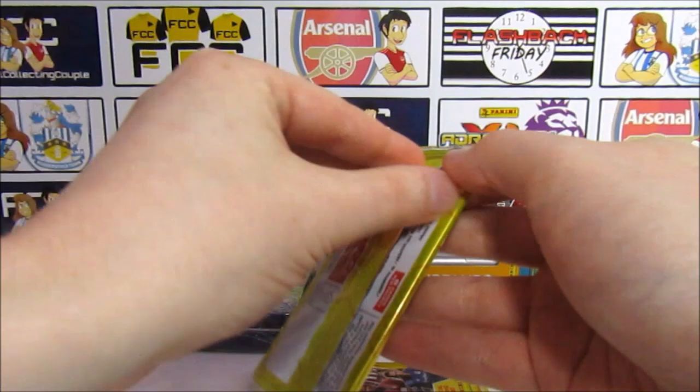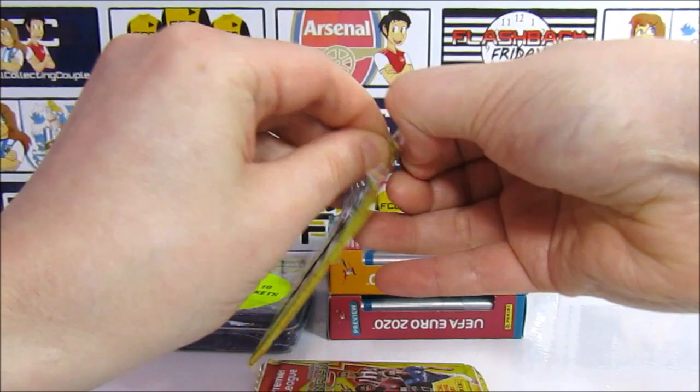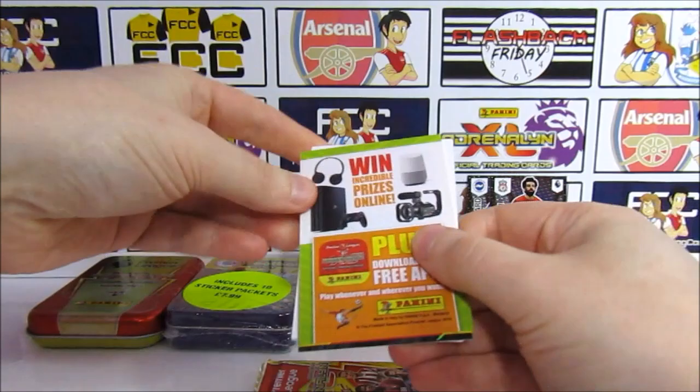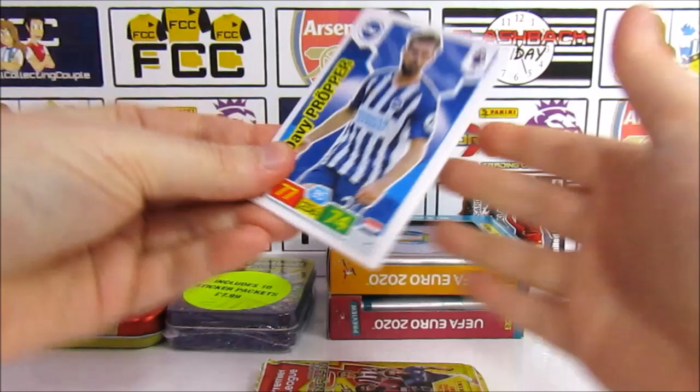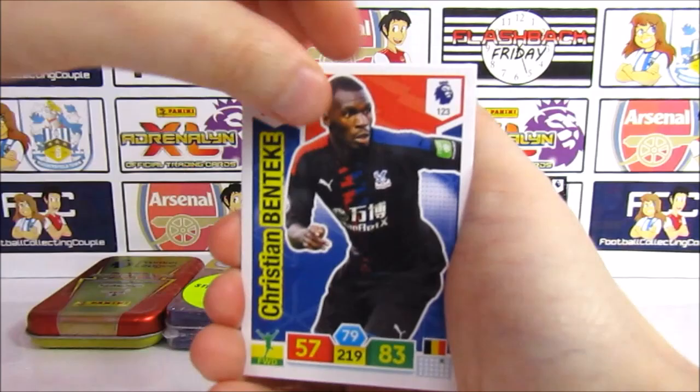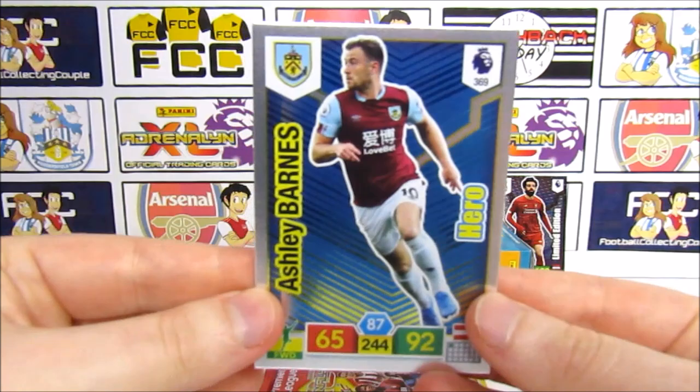See if that can improve. It's quite a tight pack. Looks like we have a Triple Threat Hotspurs and a backwards card — that will be our other insert. Then we've got a Davis, Benteke, McNeil, and a Hero Ashley Barnes. So it was just my pack that sucked.